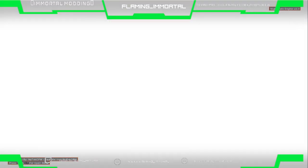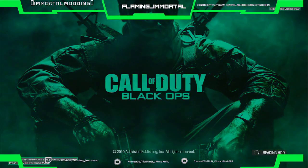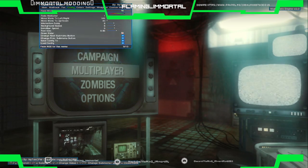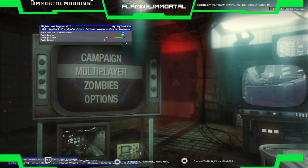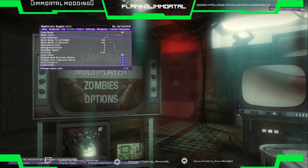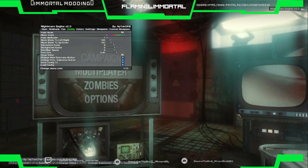There you go — yeah, I can't stand that glowing on the background. I'm going to change it. I'll drag the menu, go to game shaders, turn that off, config menu — I'm going to turn that off and change the menu color.